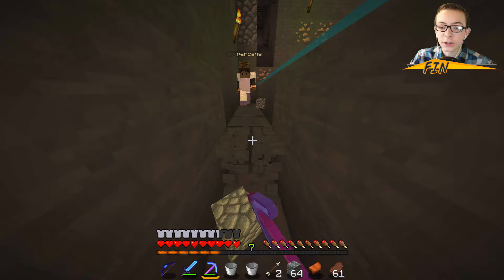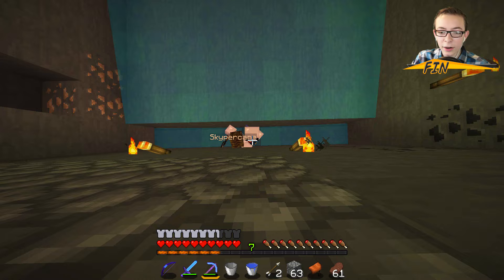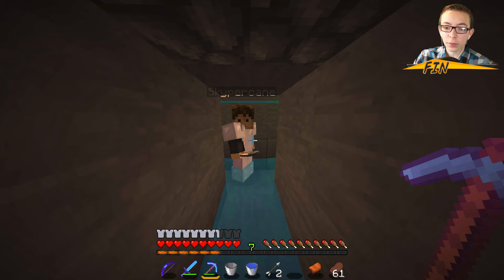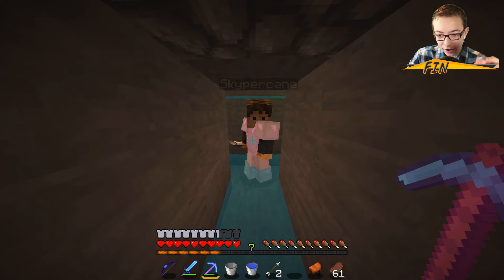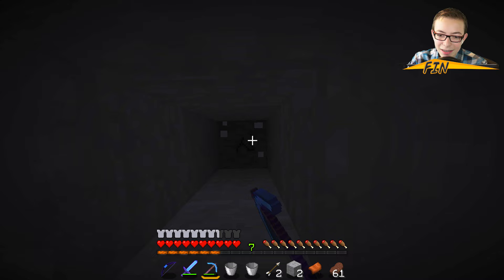Mine away a block here and place a water bucket behind it. Find the middle block where the water comes to a halt. Look at the spawner and mine directly away from it two blocks — one, two — just like this. Then mine straight up 24 blocks. It's important that you mine exactly 24 blocks up so that the mobs fall down the exact right amount and are at half a heart, so you can kill them easily. Mine up 24 blocks — one, two, three, four, five...